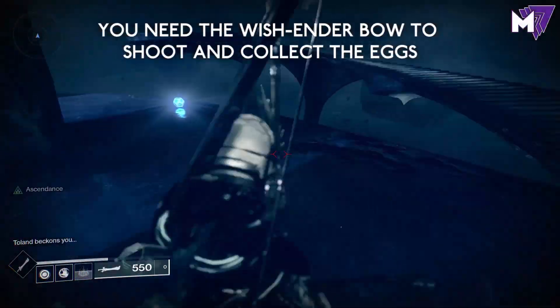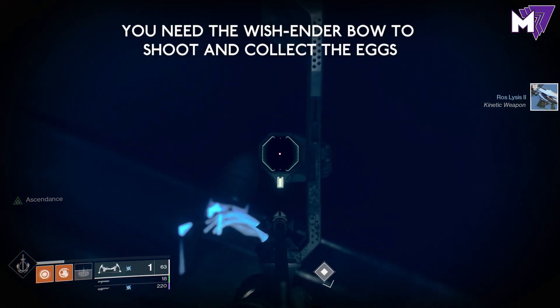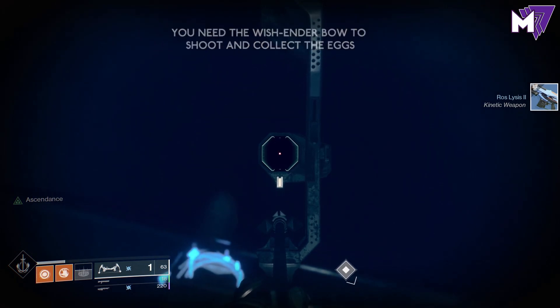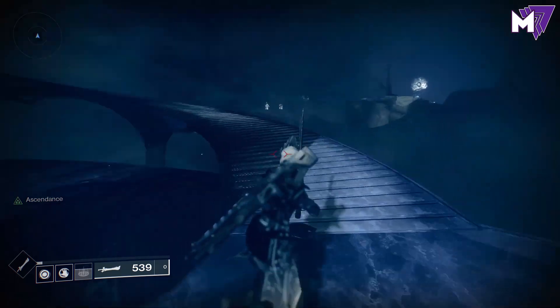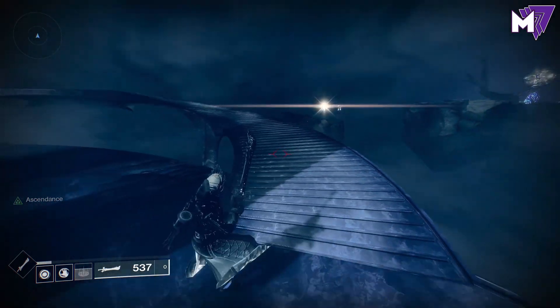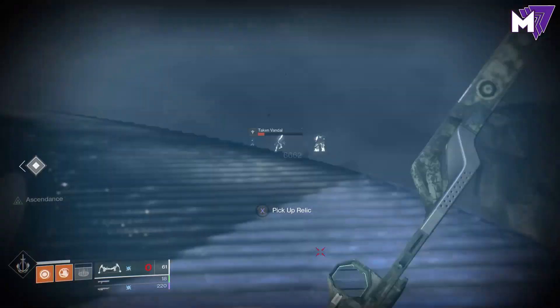You can then do multiple things. You can either take the sword from that area if the exit is in a favorable position and just fly your way over to the edge with your light melee — I've done that many times in prior Ascendant Challenge videos. I'm going to take a second, kill these adds, and bring the sword over in a slightly different way.